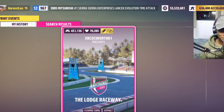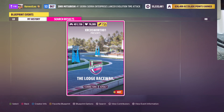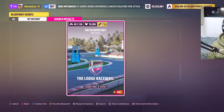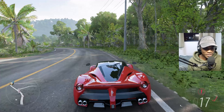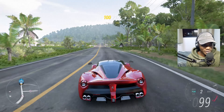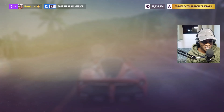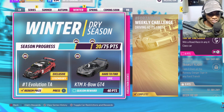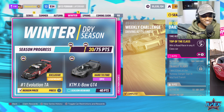Ladies and gentlemen, welcome back to Forza Horizon 5. Today we have an exciting car in the game — the Mitsubishi Lancer Evolution Time Attack car. We unlocked the car already. Welcome to winter season. This is a race car used for time attack races.